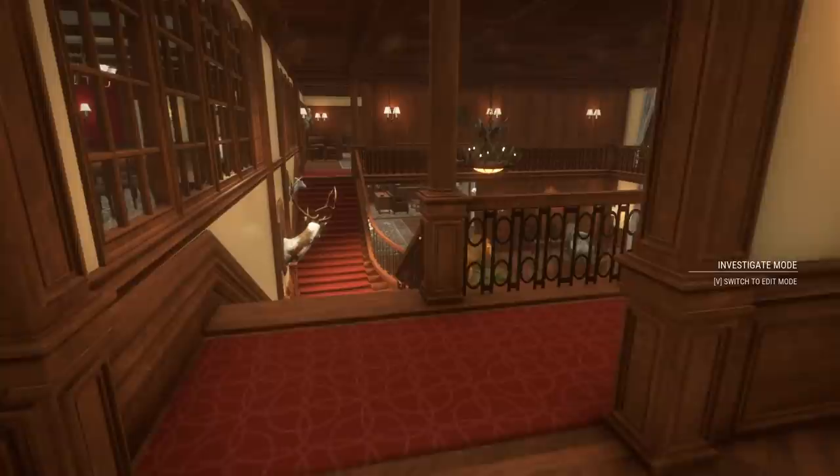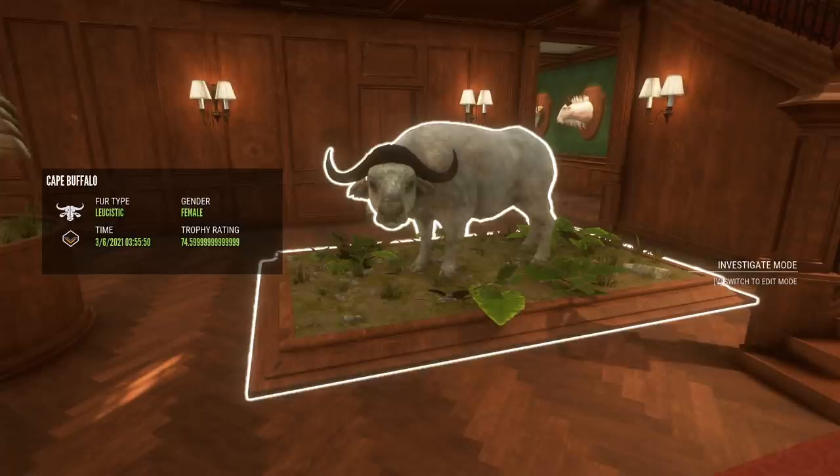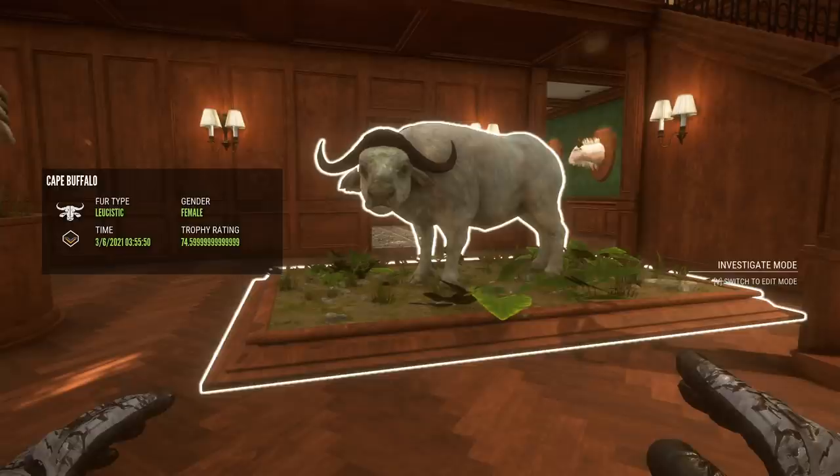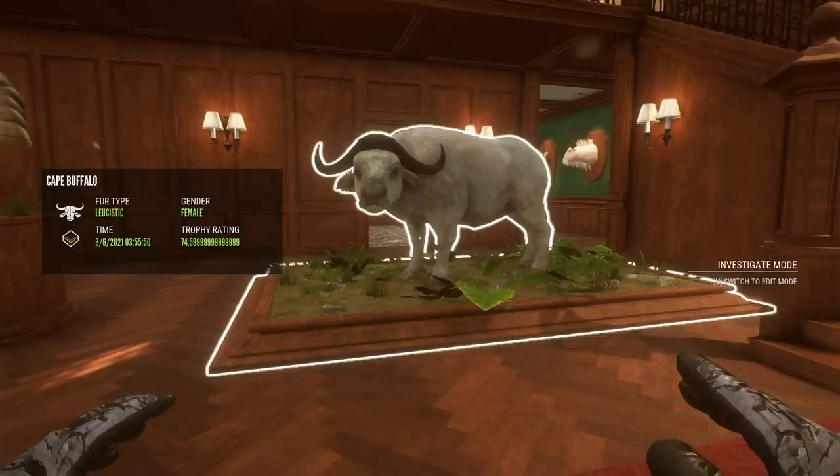Good to get back into our Spring Creek Manor lodge and get a couple of solid trophies. Nothing for the main lodge but I definitely can't complain about a diamond lion, and I'm pretty sure this is our first rare female Cape Buffalo on the new scoring system — and therefore our first leucistic Cape Buffalo on the new scoring system. That's cool to find. I like that in the entrance of the lodge. Anyway, that's going to do it for this video — thanks for watching and I'll see you next time.